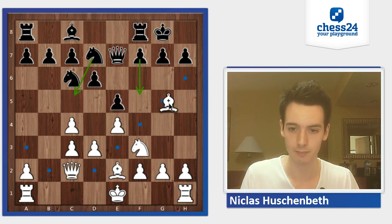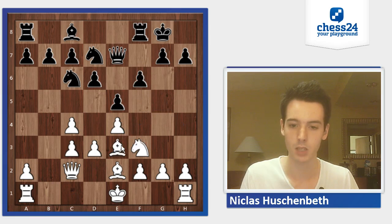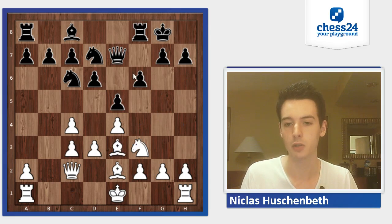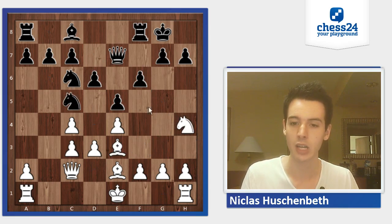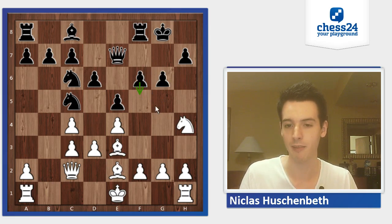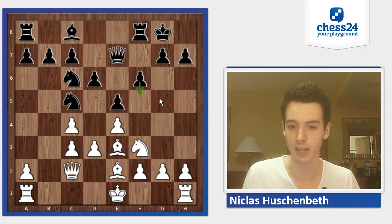Now he played Bg5 — quite an interesting move. I played f6, Be3. I thought the idea of Bg5, forcing me to play f6, was to free up the square on h4. So if I play Nc5, I thought he wanted to play Nh4, and then I cannot play f5 anymore — I mean I could, but I would give up my bishop. But actually here I could simply play g6, prepare f5 one more time, and I'm completely fine. So I should have played that — just Nc5 and he has no way to prevent f5.